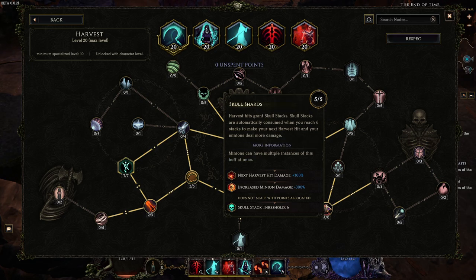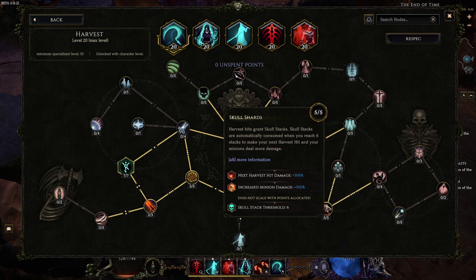This is what I was talking about in the intro — you can hit multiple enemies and get six stacks very quickly, or you can just hit a single target six times and wait for your Skull Stacks to come up, which is rather annoying and one of the biggest issues with this build. I believe if unique and rare enemies gave you two Skull Stacks, that would make it a lot more quality of life. I plan on making a feedback post about this, as it makes it very difficult to deal single target damage with Harvest.